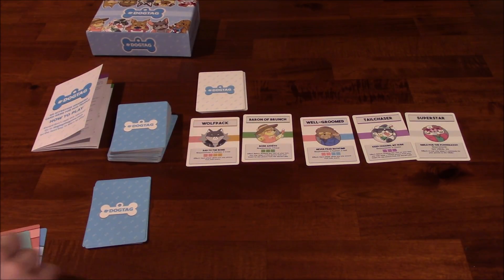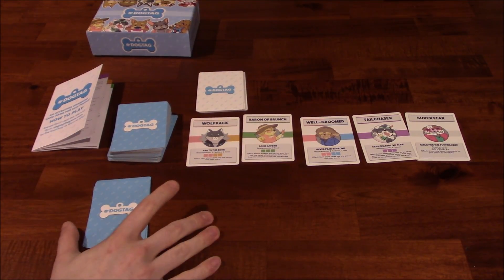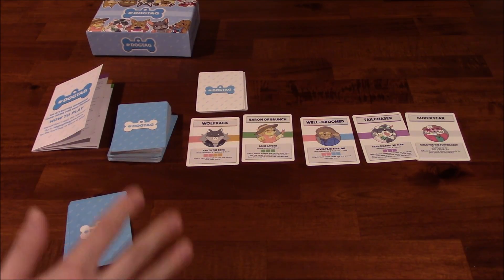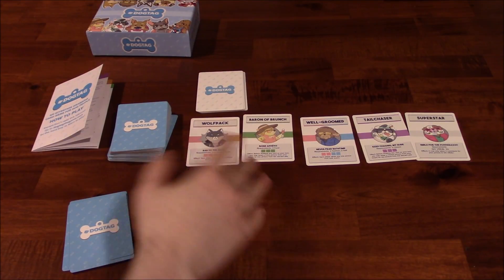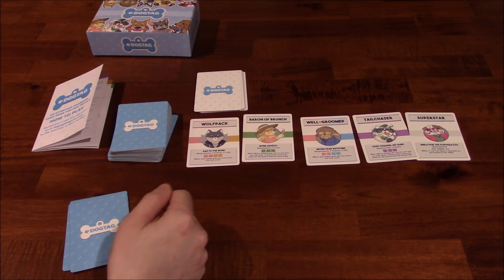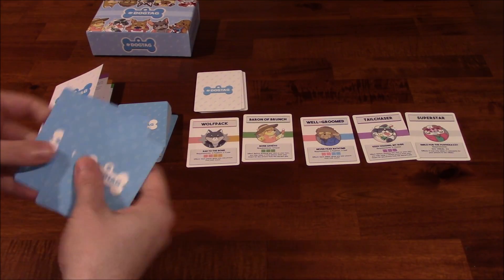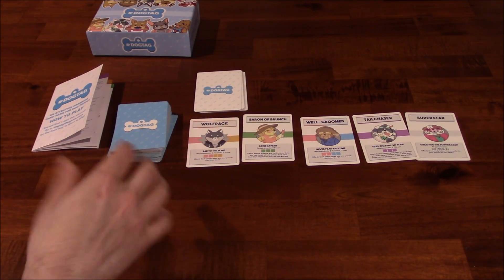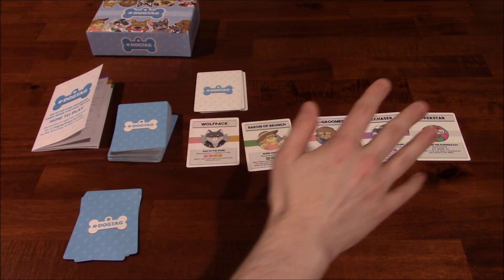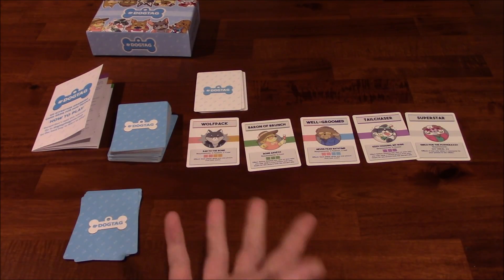Let's go ahead and show you what this game is all about and how a typical turn might play out. The game starts with five achievement cards being laid out in a two-player game — rules are slightly different for a three- to five-player game, but I'm going to show the two-player version. Each player gets a starting hand of five cards, and throughout the game, as achievement cards are taken, you do not replace them from the deck. However, in a three- to five-player game, you draw six achievement cards and will be replacing them as they are taken.